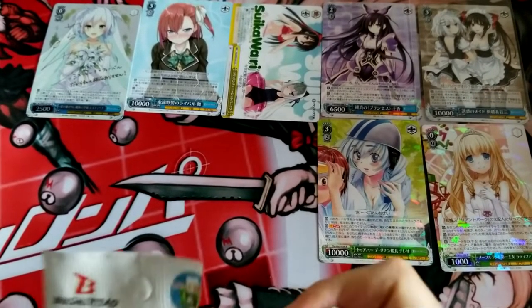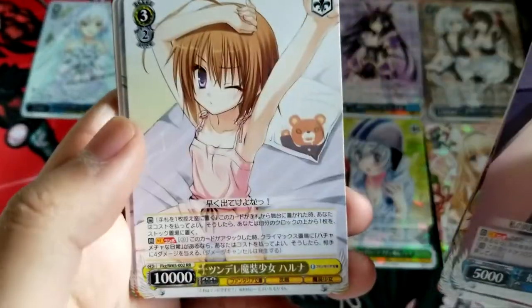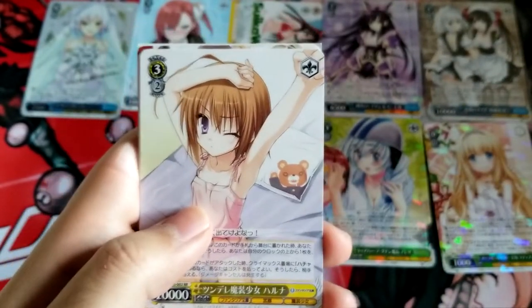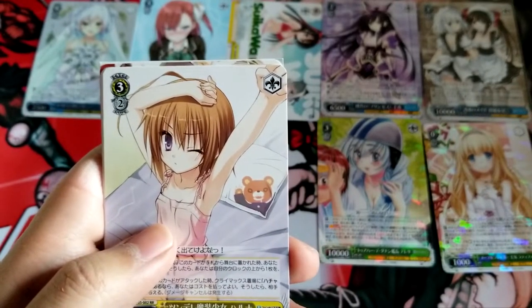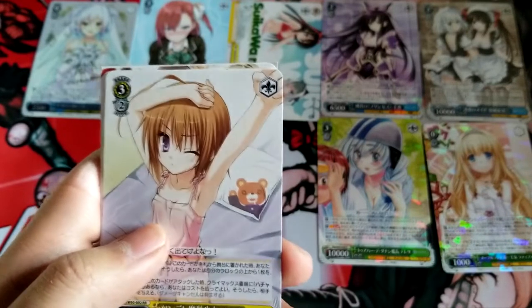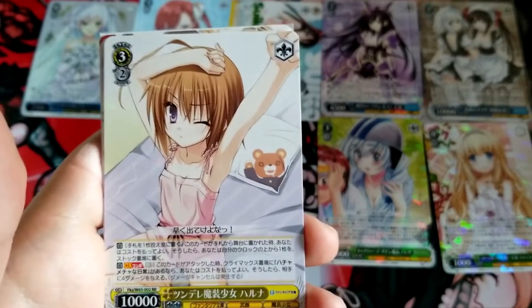All right, here we go, next pack. A lot of climax combos that are uncommons. Oh okay, double R. The double Rs and the non-rares and the good stuff are all in the middle of the pack for some reason. I'm not sure if that's intended or only for the sale. Okay, Haruna — Tsundere Magi-Q-Girl.